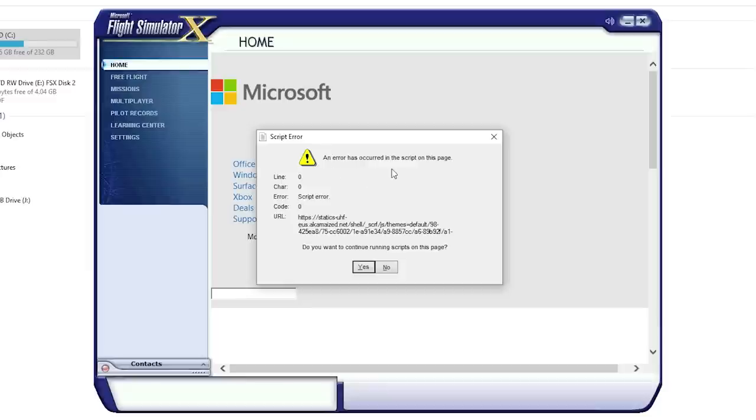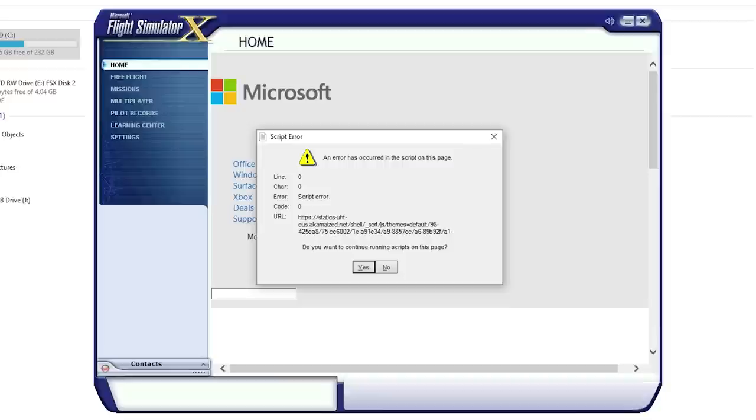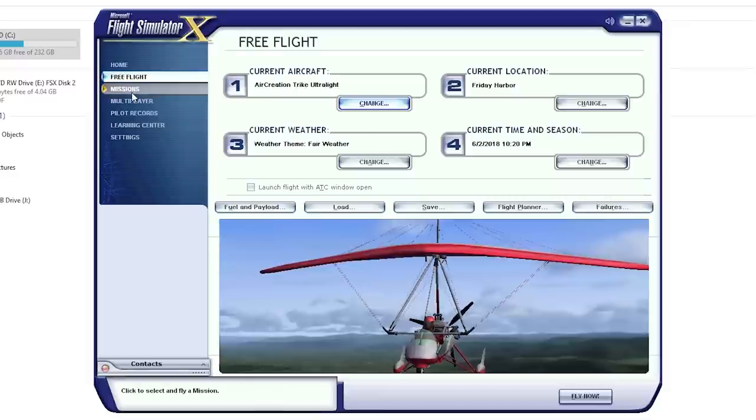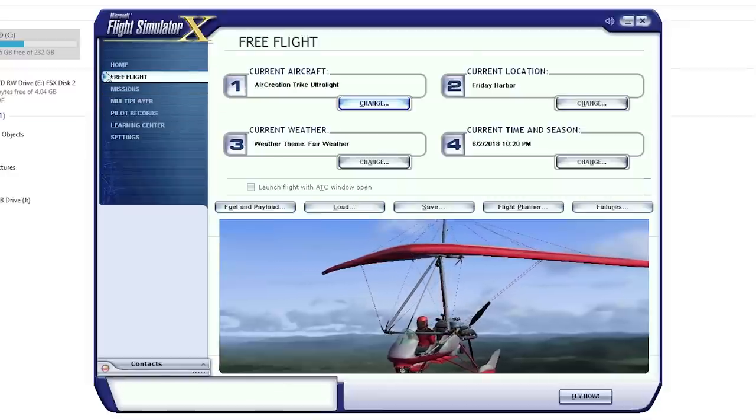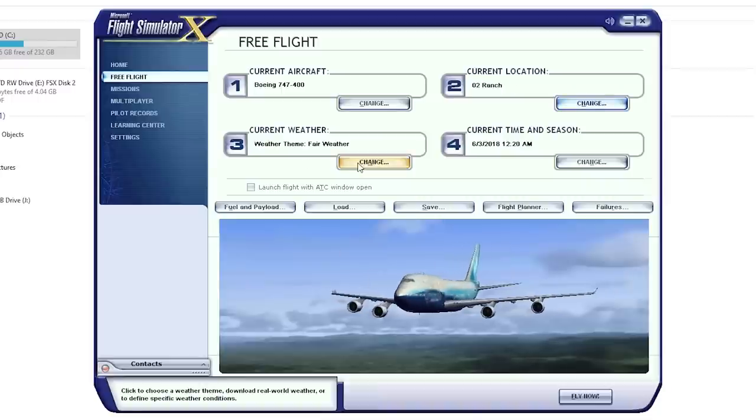We got music for a second there — and then an error: 'An error has occurred in the script on this page.' Something is messed up with the launcher — it seems to just be the home page. We'll click No and get out of that. So we're just going to launch Free Flight instead. Here are all the airports we can choose from — there's a bunch. Let's just go to the O2 Ranch in Alpine, Texas and see what that's about.